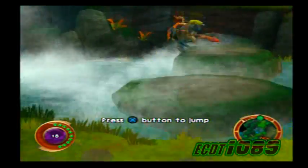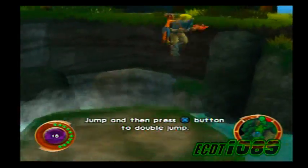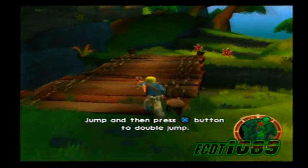Use the button to jump across these stepping stones. That's a high ledge. Try double jumping by pressing the button while jumping.